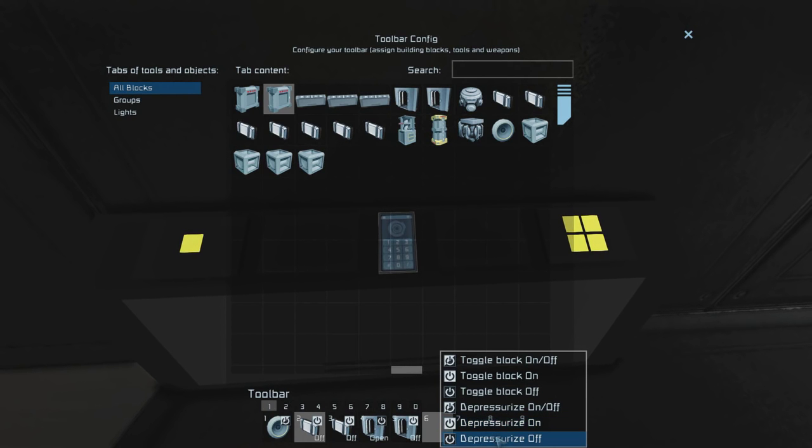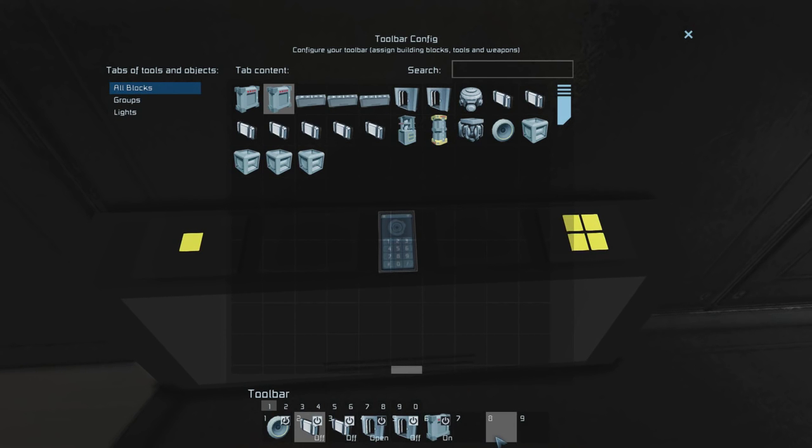The final block you're going to want to place on here is your Pressurize 2. That's important because it's going to set up the second part of the sequence. The first timer block is now ready for the pressurize part of this sequence.